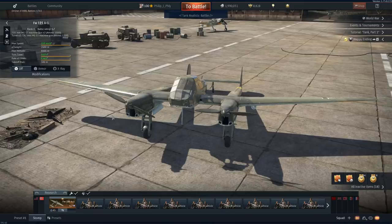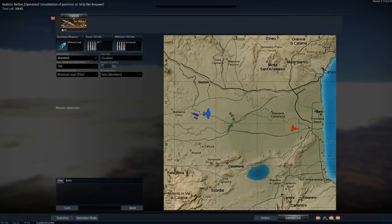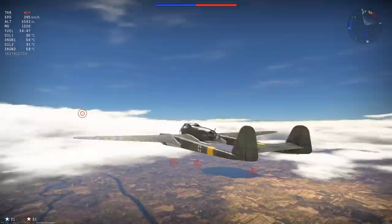We're going to play one game from the bomber spawn point, and if it's too easy we'll take off from the ground next time. If you guys have any planes that are hidden gems — really good aircraft for their BR that we overlook — let me know in the comments below. Before we hop into the action, look at how small this map is compared to how high the air spawn puts us — almost 3,600 meters.